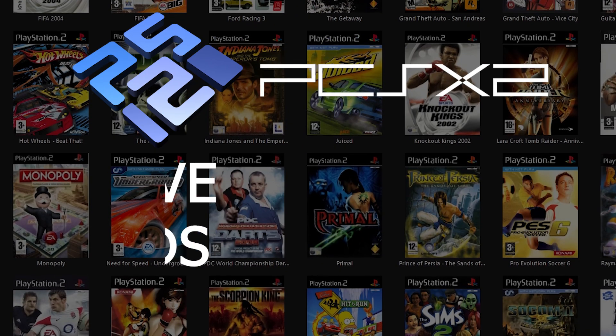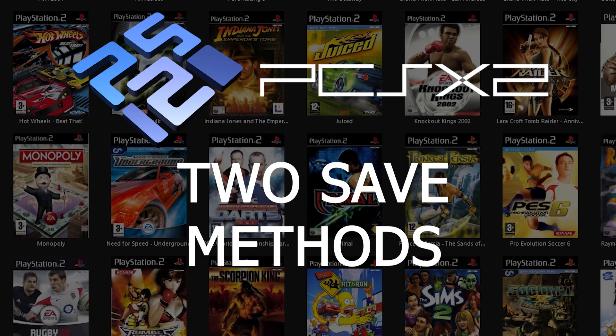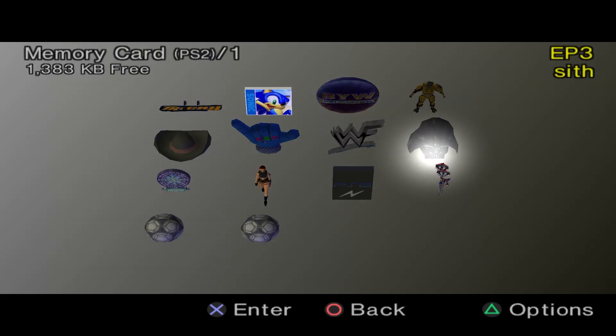There are two ways of saving games within PCSX2. One is via the virtual memory card and the other is via save states.